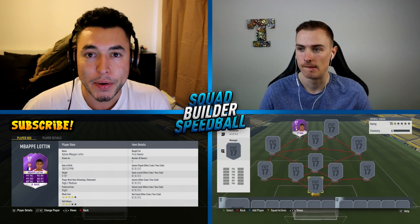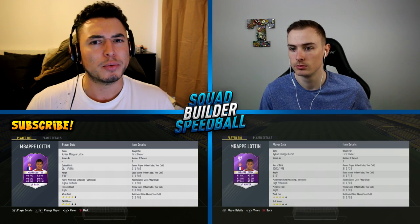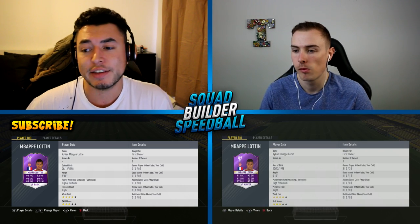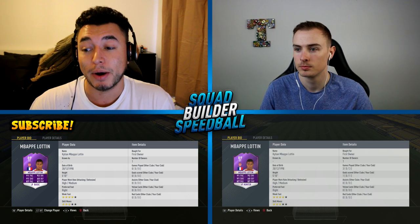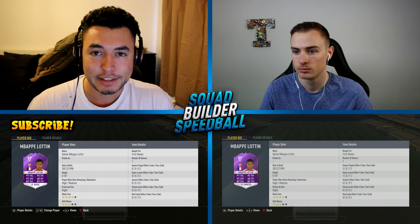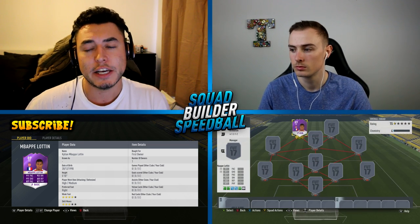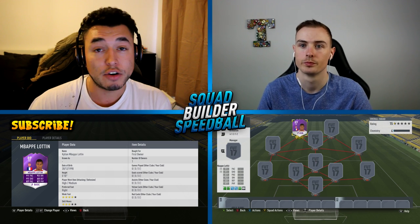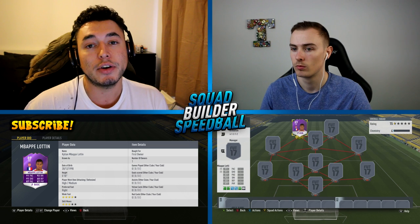We have got the purple Mbappe. I've called him Lottin just because I've got this weird tendency of going with the last name. But nevertheless, this card looks absolutely ridiculous — it's got 91 pace, 91 shot, 87 passing, 92 dribbling, 87 physical. It's just monstrous. Absolutely bloody monstrous. We've both got the full card here, first owner — obviously we did this last night, so it should be really good fun.